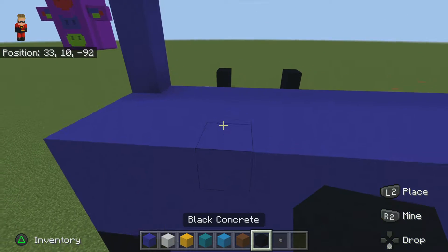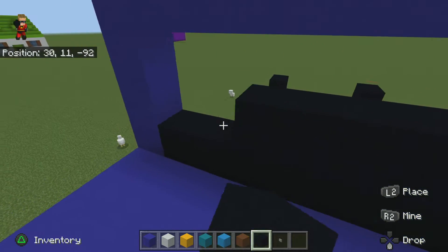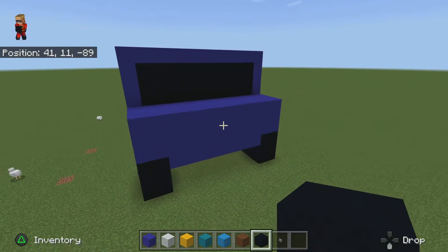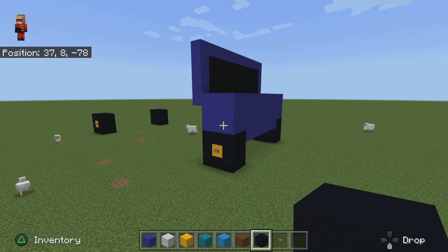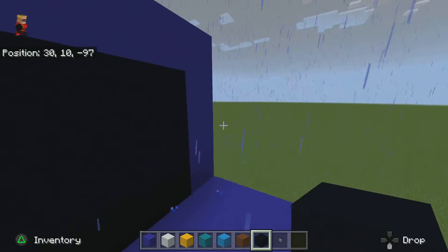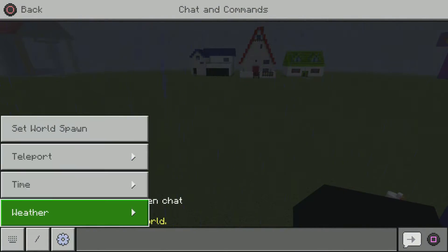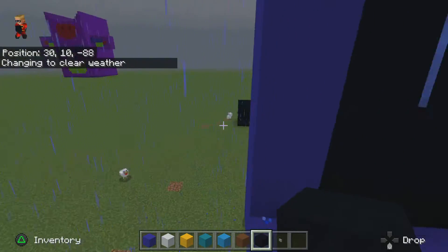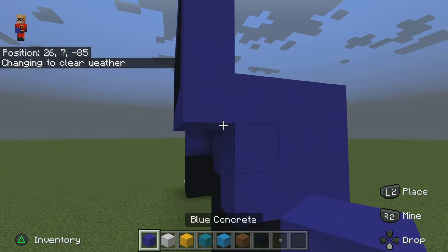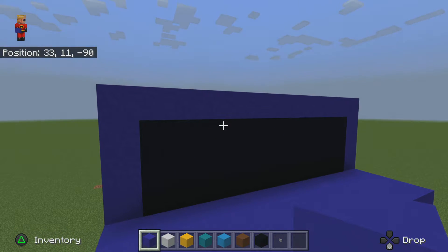Now what you're going to do is place your blue. Instead of using glass, I thought we could use black concrete — you can use glass if you want. But for me I'm going to be using black concrete, because there won't be an inside to this. In Fortnite, there's not really an inside in the game at all — you can only see the outside when you're first playing.